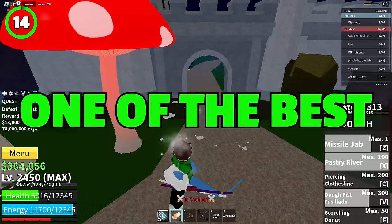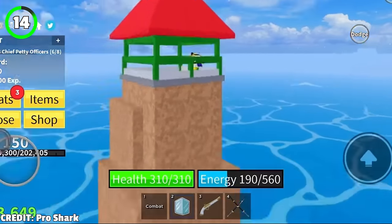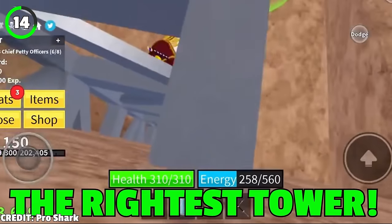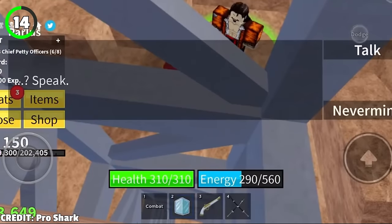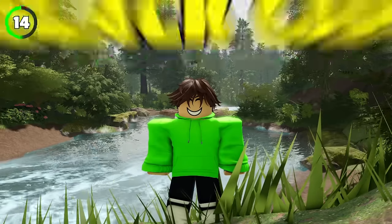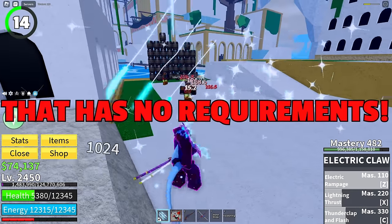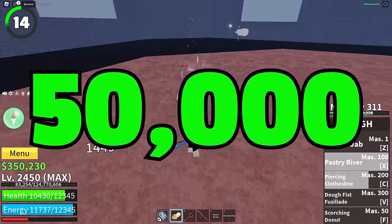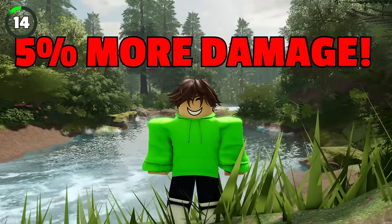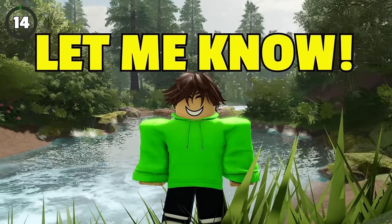One of the best accessories to use in the first sea is the Black Cape. To get it, go to Marine Fortress, climb on top of the right tower, then go down — there you'll find a parlous NPC who sells it. Black Cape costs 50,000 Belly and is one of the rare accessories with no requirements; you just need 50,000 Belly to buy it. It bumps up both your health and energy by 100 and gives 5% more damage on any attack.